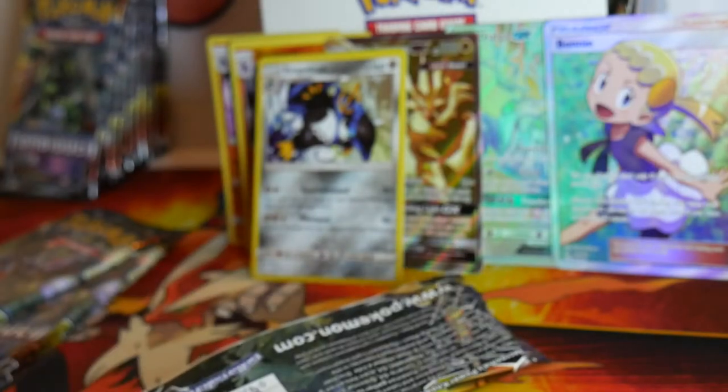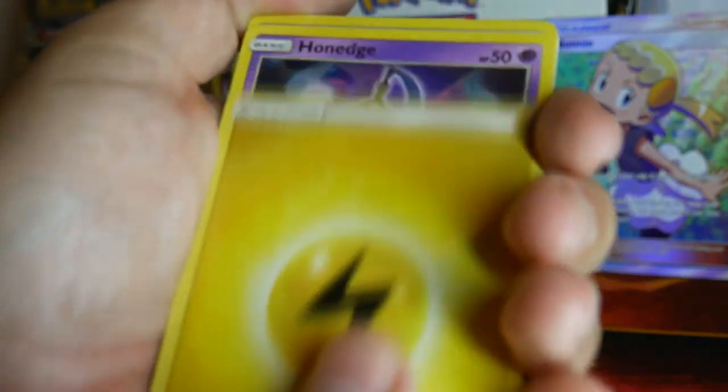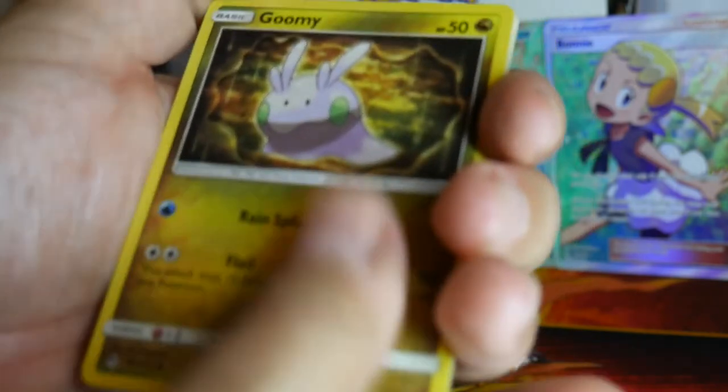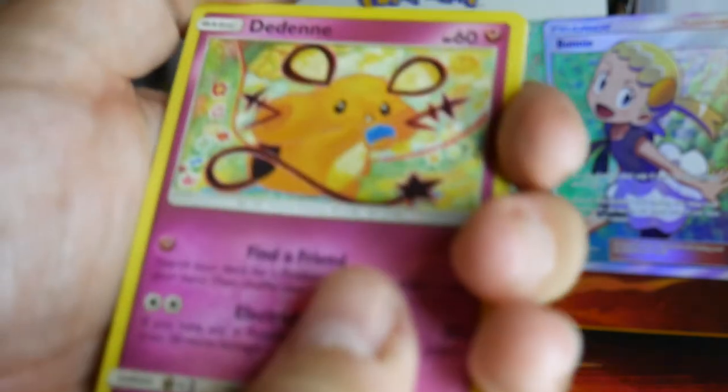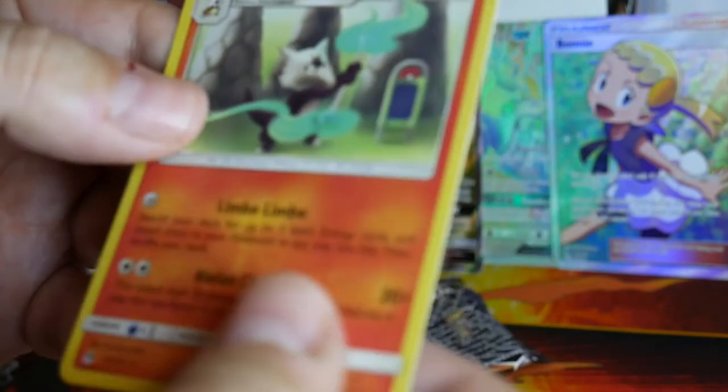Naganadel, next pack. This code is going to be for my Instagram followers. I guess the energy game will be Rock type, or Rocky Electric type. Honedge, Furfrou, Skiddo, Goomy, Finneon, Spewpa, Dedenne, Amara, a Finneon Reverse Holo, and an Eelektrik.